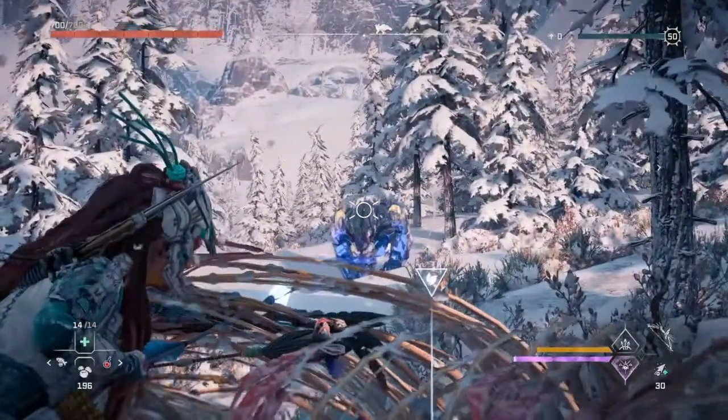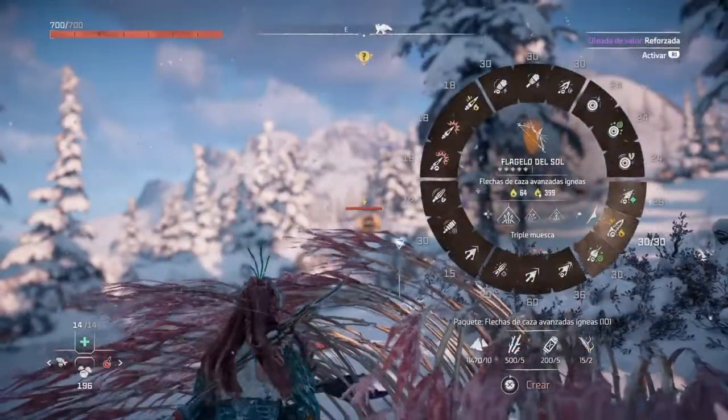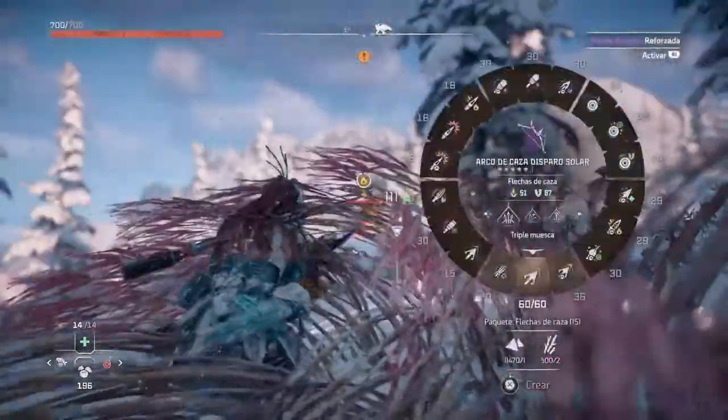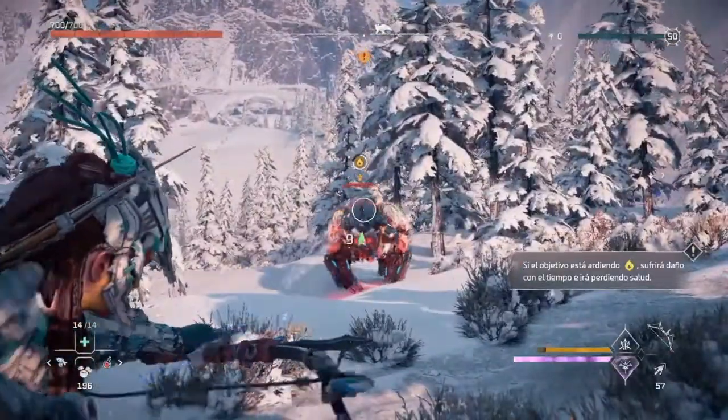Venga, vamos a darle caña. Botón equivocado, mierda. Vale, flecha equivocada, no pasa nada, esta es la buena. Ahí, ahora sí. El garra helada es con el fuego, la debilidad es el fuego, claro.